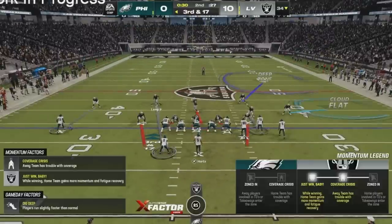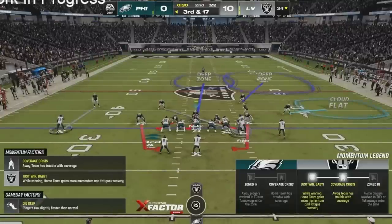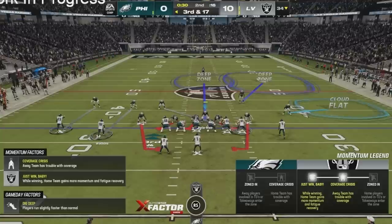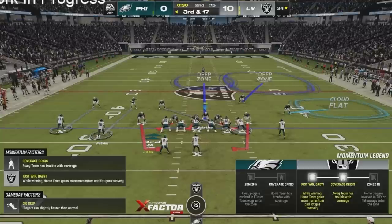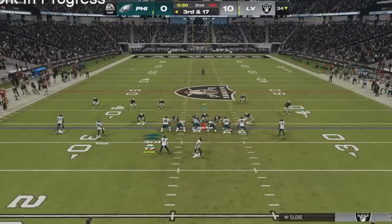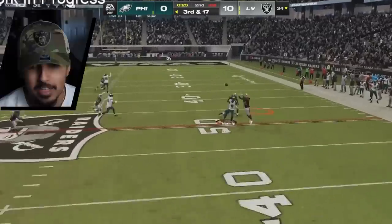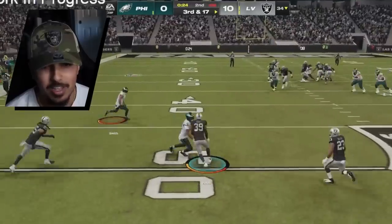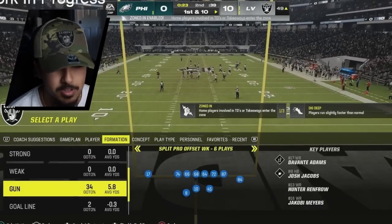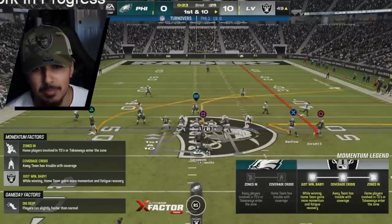I'm gonna man up Devante Smith on the right and protect the sticks. We get some pressure and that's gonna be a swat with Nate Hobbs. We're almost in field goal range for Carlson who's a phenomenal kicker. All we need right here is about 10 yards and we might be in field goal range. We're gonna run this play once more — it had potential last time, I just got sacked. We catch a lucky break right there — 4 for 9 with Jimmy G, not too hot. I kind of got PI'd right there but I'll take the fluke.